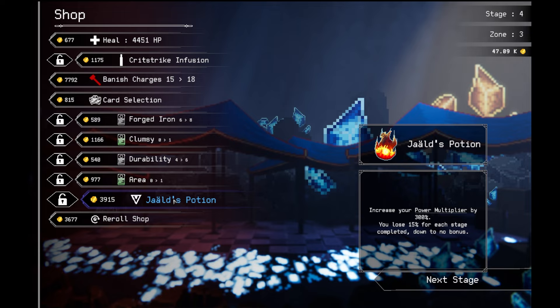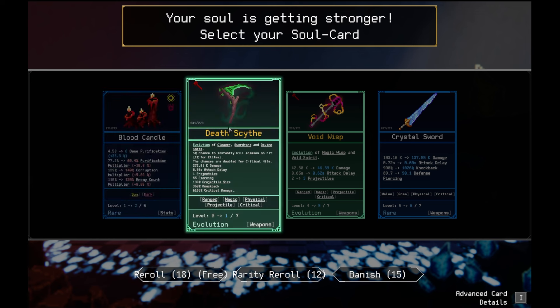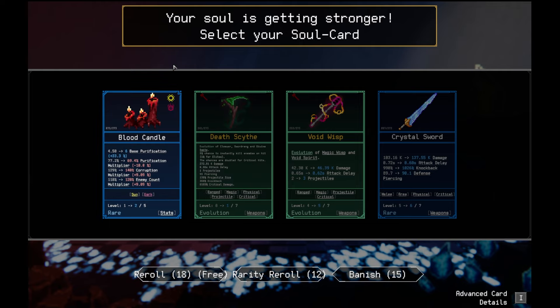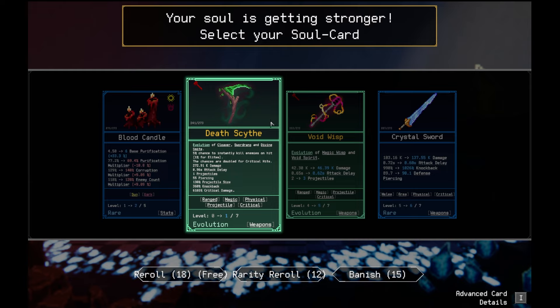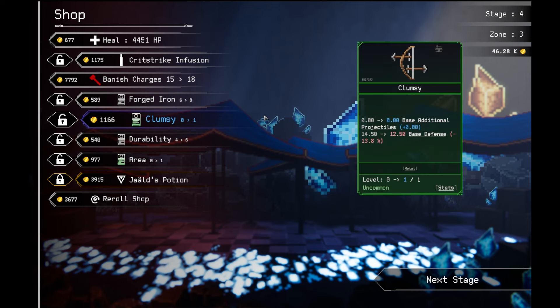I can lock it too, though. So I'm going to wait to take it then. Death Scythe. Wait — Cleaver, Soldering, and Divine Smite. 5% chance to instantly kill enemies on hit. 1% for elites. The chances are doubled for critical hits. Yo! I've never seen this in my life. The Death Scythe. What?! That's crazy. That's so cool.